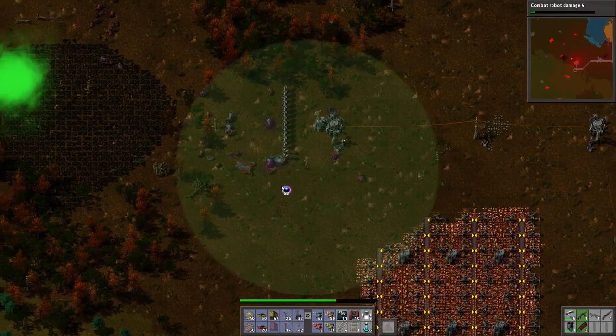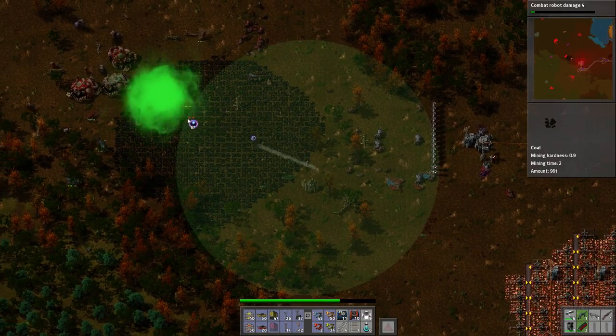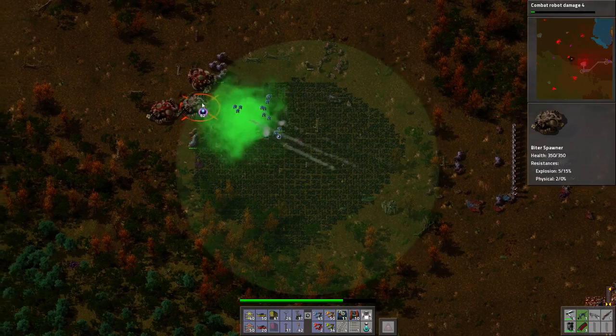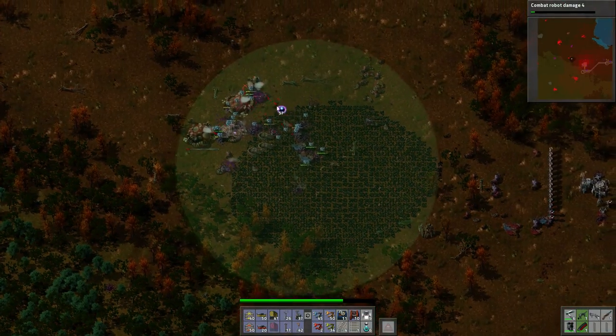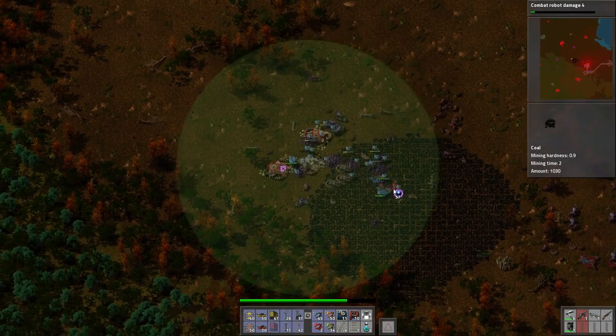I've got 68 distractor capsules — I might as well just come over here and just end this base. It would make sense. There we go. Those should be able to kill those now. Yeah, that's what you get when you put about a couple of points into combat robotic damage.